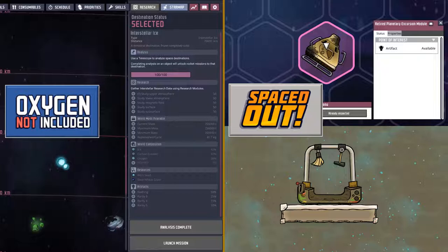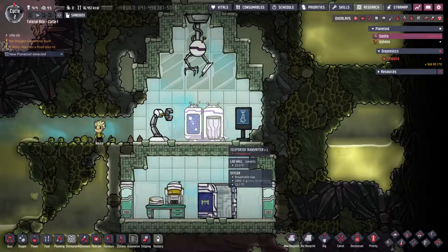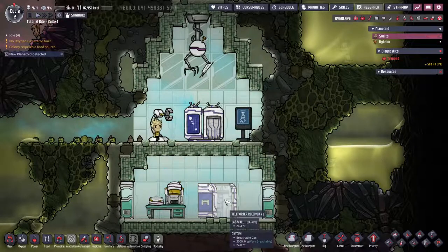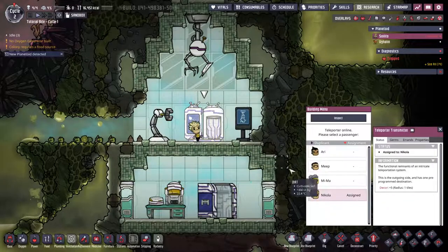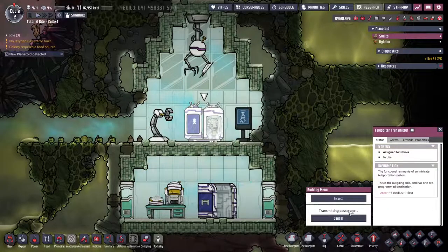I'm now going to run through the other buildings in the Spaced Out DLC. Here, there are specific Gravitas buildings added to work with the multiple planetoids. Firstly, there is now a teleporter transmitter and receiver, matched by another pair on another inner planetoid. Simply choose a dupe to send, then once in, hit teleport. The transmitter takes 5 cycles to recharge, and the transmitter on the second planetoid will be ready when the first dupe is sent through, so they can be brought back at any time.